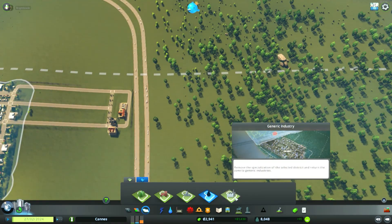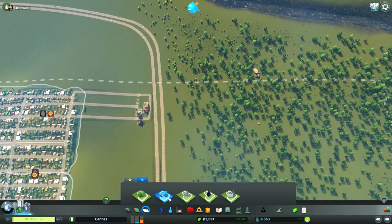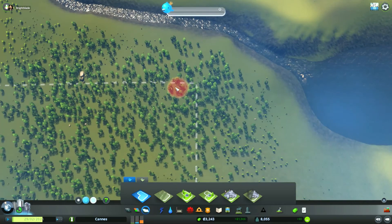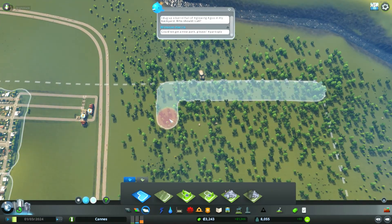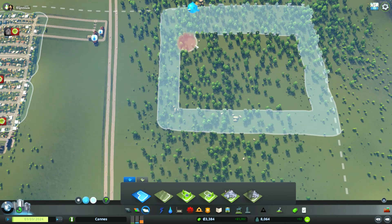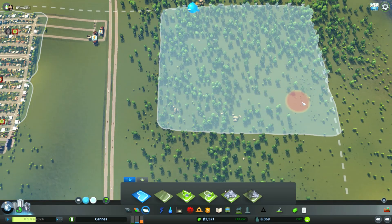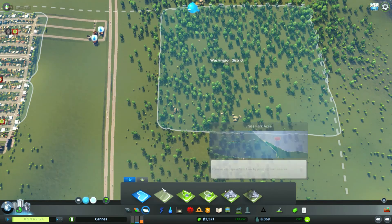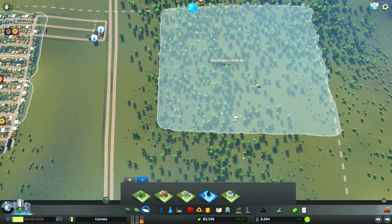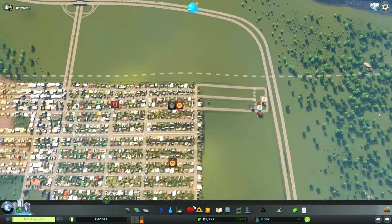Maybe we can't do forestry — it doesn't want to work. What I gotta do is just go here. We gotta paint a district first. I'm just gonna paint a big district and fill it in. Then I think we just click — it's been a while since I've done these districts, I know they work well. That's park — we want this one. There, that is now a forestry district, so we can build forestry stuff in there.